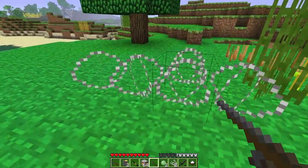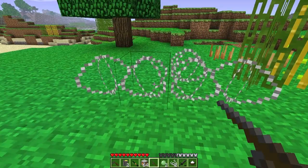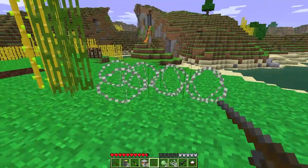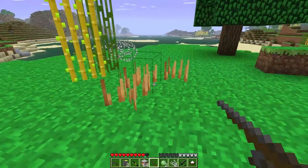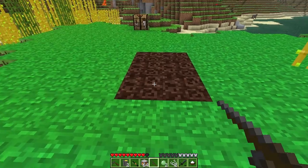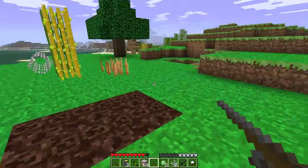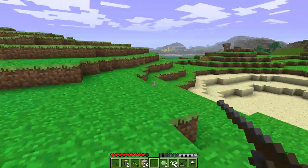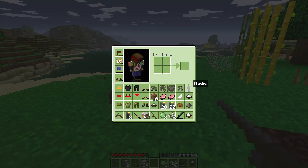So this bit here is concertina wire, or like your barbed wire. You can walk through it and it will hurt you. Punji sticks — same sort of thing, you can walk through them and they will hurt you. And this here is mud, kind of like your soul sand — you walk into it and it slows you down. Kind of cool, kind of neat.